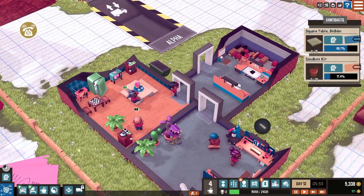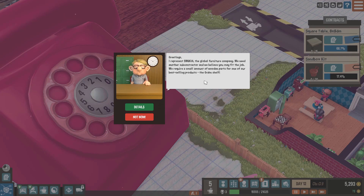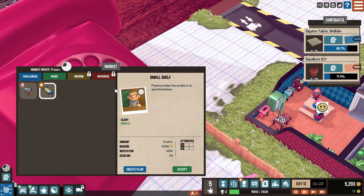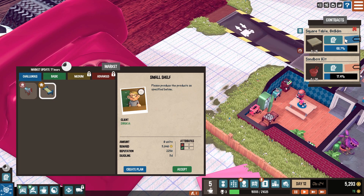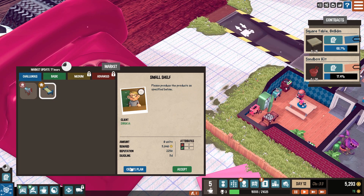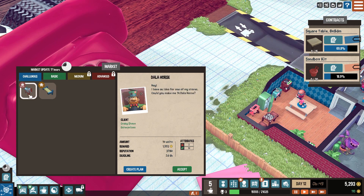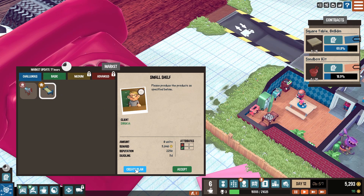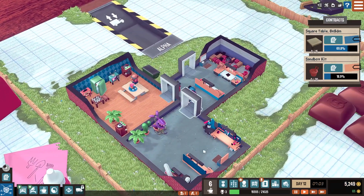Looks like the phone is ringing. I really want to get these play kits done, but apparently you have to wait. What do you want, Mr. Phone Guy? 'I represent Svekia, a global furniture company. We need the nether subcracker - we require a small amount of wooden parts for one of our best-selling products, the grand shelf.' Let's look at the grand shelf - it's a small shelf. We'd have to make eight units. It needs a lot of wood cutting and we don't have any of the wood cutting stuff. I can't accept it - it's just not possible at the moment.